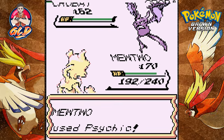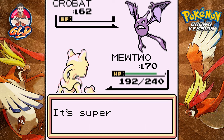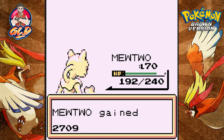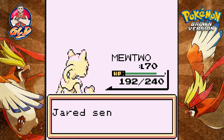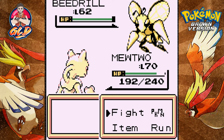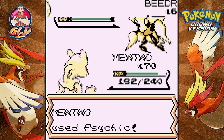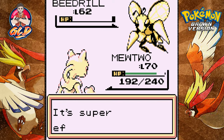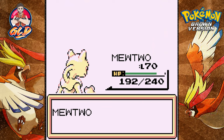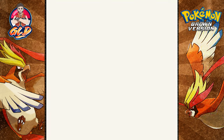I want to know what an 'abnormal type' is — I really do. Crobat has been defeated and he's coming out with a Beedrill. I think I can destroy this guy with one psychic attack — look at that, psychic super effective, Beedrill is no more. He's coming out with a Vileplume.